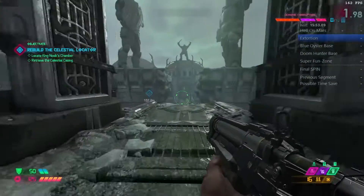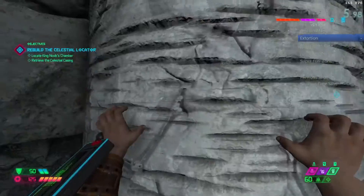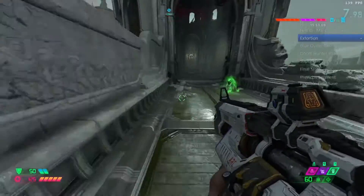Quite a bit of speed running has to do with not taking the intended path, or what the game wants you to do. Case in point here, just pick one of these two columns and jump across.